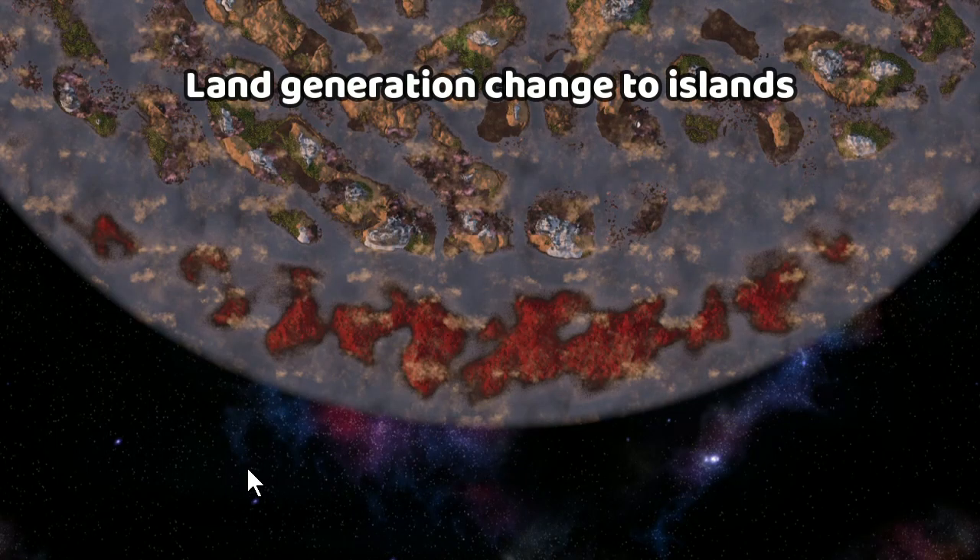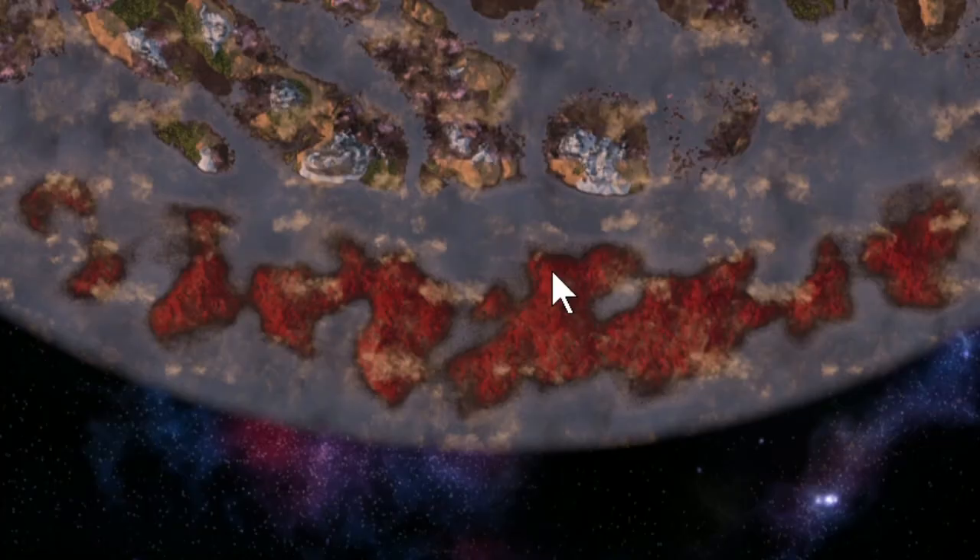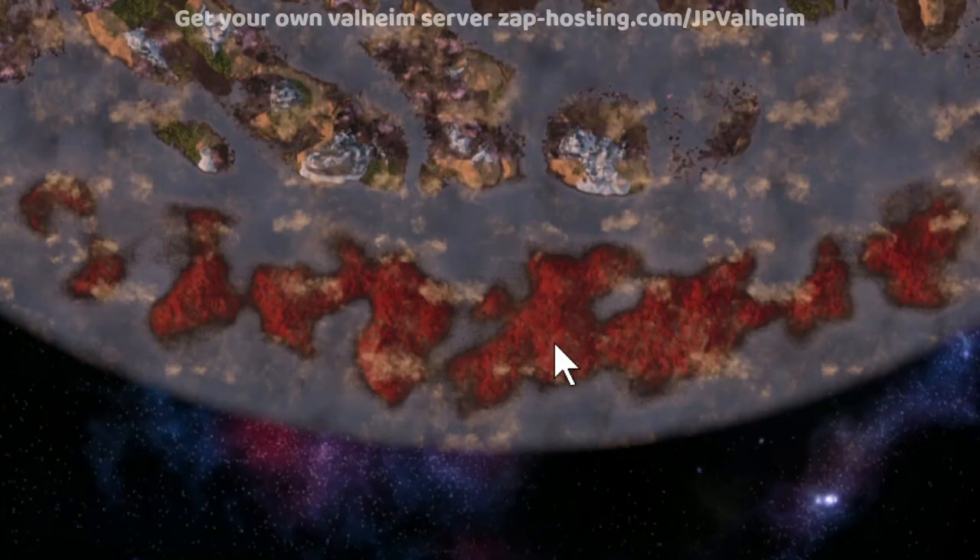Let's start with the land generation because they're actually going to change it. If you look at Ashlands in your current world, it'll look something like this. Notice how the Ashlands is connected to the other biomes? They're changing it so it's islands that you have to sail to. And speaking of sailing, there's probably going to be something we'll see along the way.